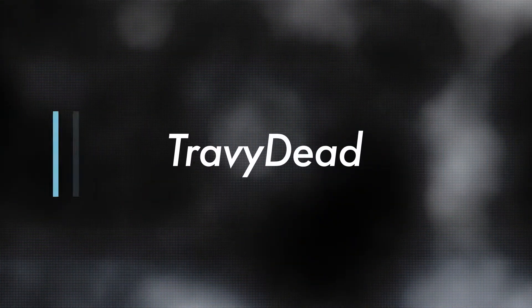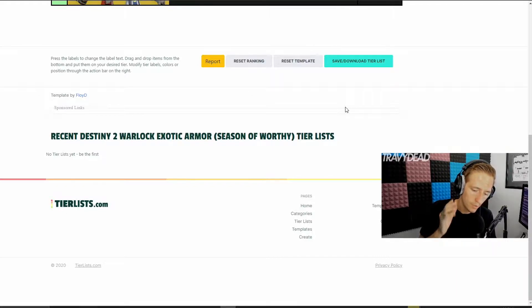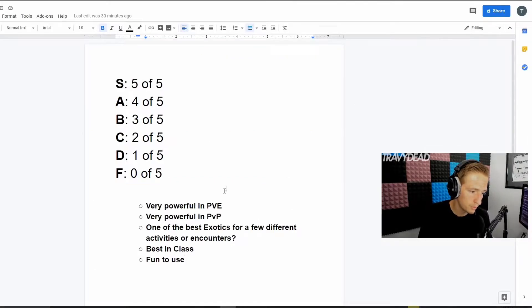Welcome to another video. This one is the Warlock exotic armor tier list. We're trying to go fast here because we know that time is valuable, so we're following these rules: Is it very powerful in PvE? Is it very powerful in PvP? Is it one of the best exotics for a few different activities or encounters? Is it one of the best in class — such as the best arms or best boots? And is it fun to use?